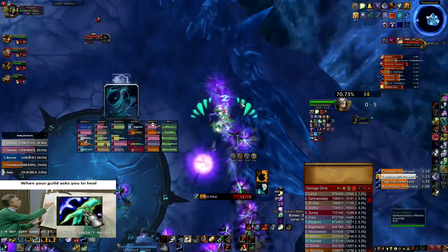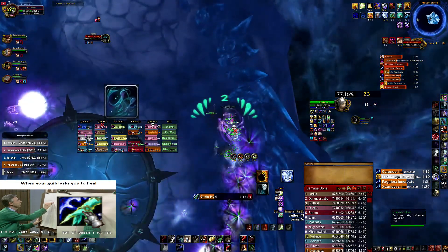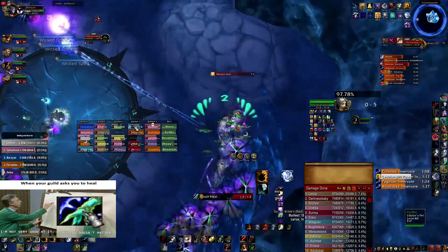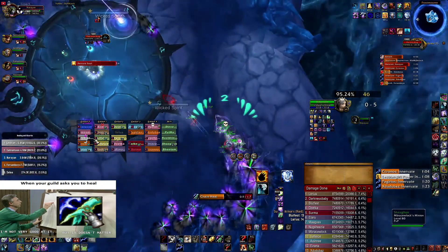Moving a few steps, spamming Chain Heal. You can also put a Riptide hot on somebody and just next time you have Riptide, do it on another person — which I'm not doing. As I said, it's really not the cleanest gameplay I did here — a lot of time since I last played shaman.